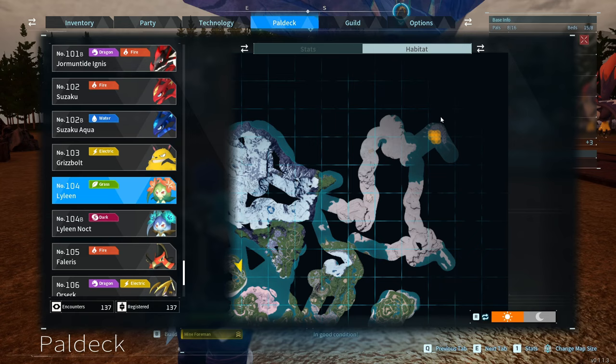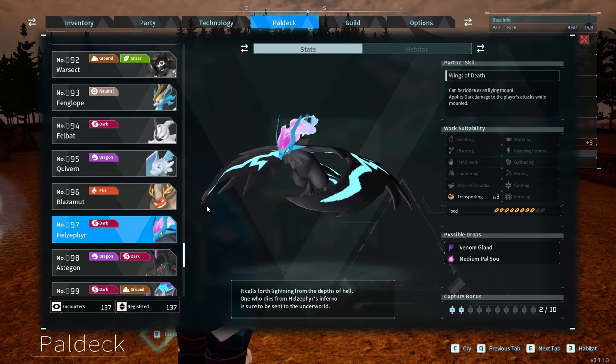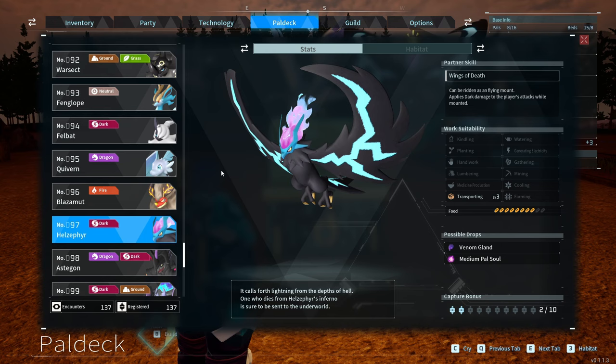Next up we have Elizabeth, which is number 51 in the PAL deck. Elizabeth is a boss in the game, though there is an alpha one you can find, and you can also find them out in the wild in this area. The partner you want for Elizabeth is Hells of Fear, number 97 in the PAL deck. These do not spawn during the day — only at night — and they are found to the northwest of the Desolate Church and all around that area. Putting Elizabeth and Hells of Fear together gives you Menacing.